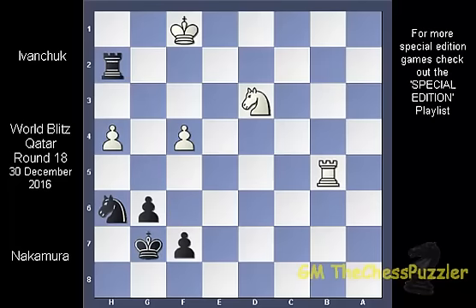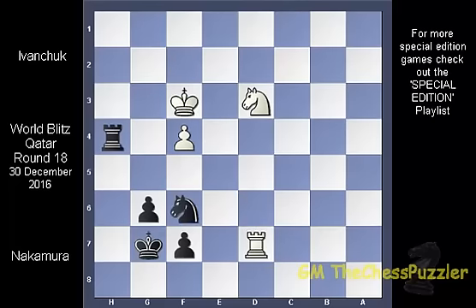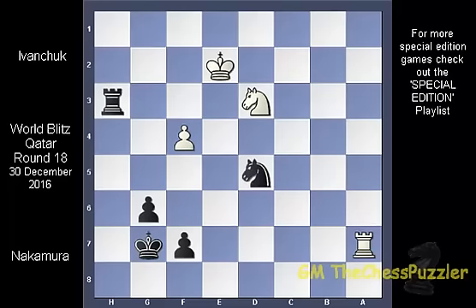Nakamura could have taken on h4 but did not rush this move and instead got his knight out to f5. With the rook going back to b7 to hit on black's weakest pawn, the likely knight e5 move was maybe premature, because when black took on h4, white changed his priority and unlocked his king from the first rank. With the moves that followed, which involved a number of repetitive moves, it seemed the game was heading towards a draw, albeit white was trailing by a pawn.